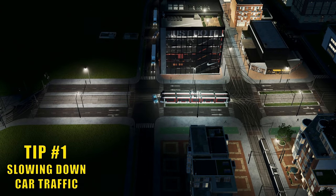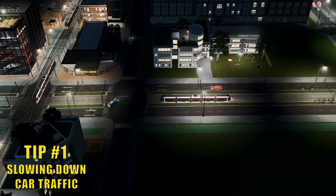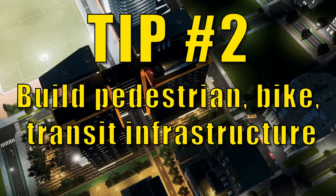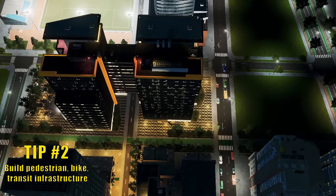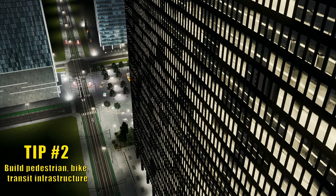The third way to slow down car trips is to build more intersections by decreasing the size of your blocks — but more on that in tip number two. Tip two: Build pedestrian, bike, and transit infrastructure. Now that you made the use of cars less desirable by reducing trip length, you need to provide your sims with an alternative way of getting around. Bike lanes. That's it. Bike lanes. Build them. Lots of them.